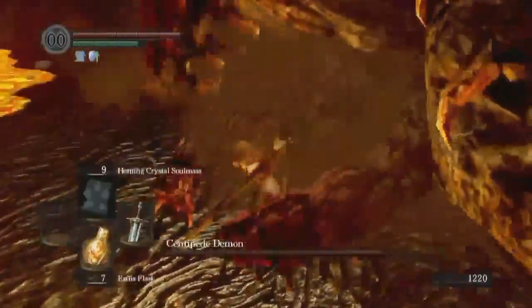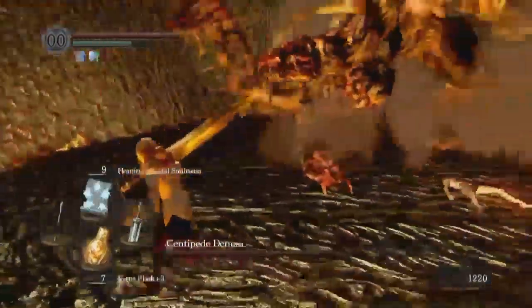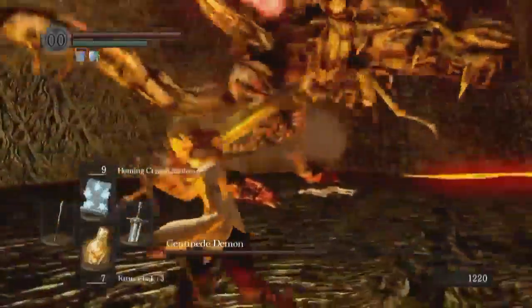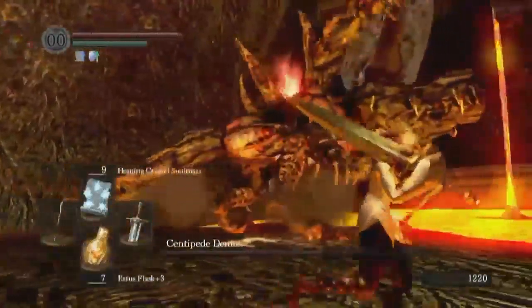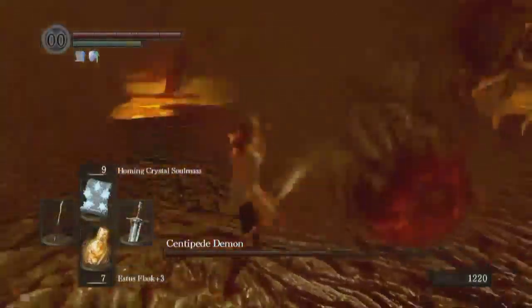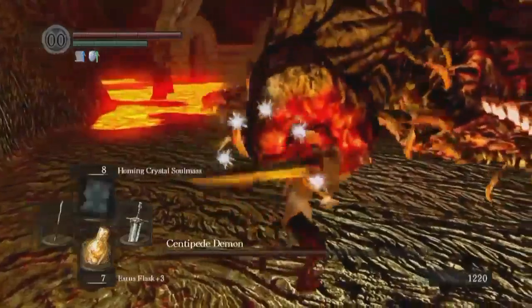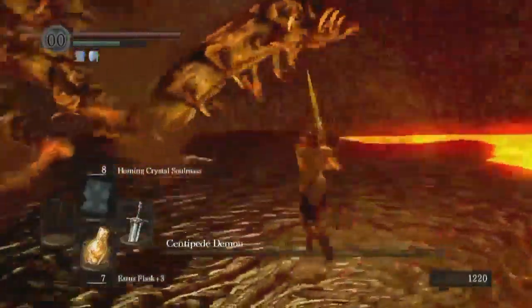Normally you get it after the fight's over. I'm going to go ahead. I'm going to let him do something. There we go. I can't see — can't stab. Because the Homing Crystal Soulmass is such a good source of damage. You can see that is way more than the melee attacks.